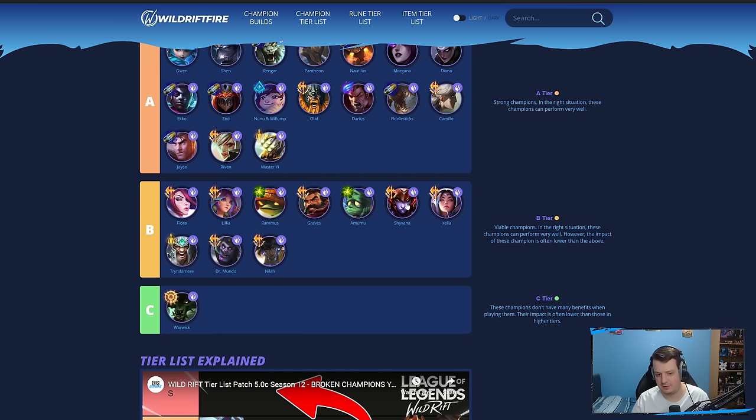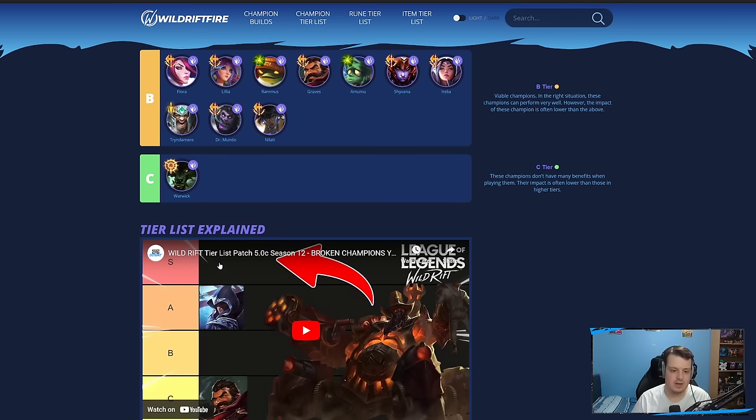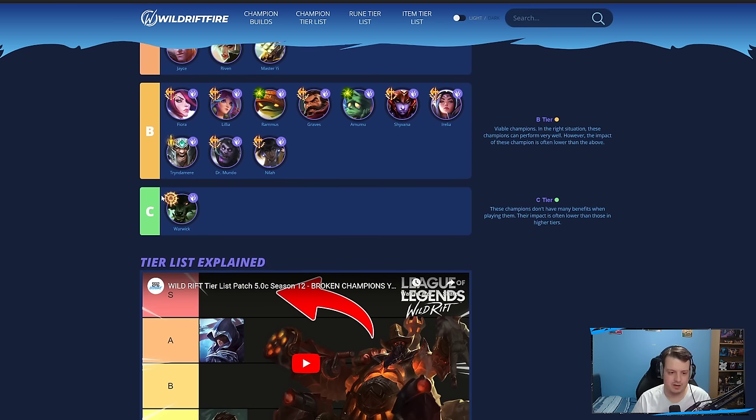Shyvana just takes too long to come online — too long to scale with all her stacks. Irelia has that skill ceiling issue I mentioned. Tryndamere might be similar to Master Yi — pretty good in low elo, but the higher you go, the easier it becomes to play against. Dr. Mundo has decent jungle clear speed but doesn't offer too much in terms of ganks. Fiora, like Jayce and Riven, can carry in the jungle but clear speed isn't great. Lillia just doesn't really do anything. Then Warwick in C-tier — this champion is pretty useless, honestly. You just buy Quicksilver, escape his ultimate, and you're completely fine. I don't think the champion design is very good.